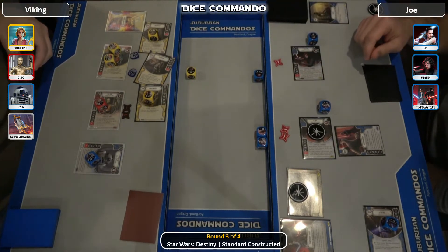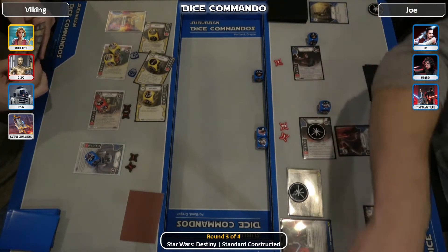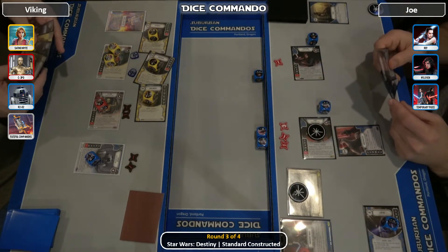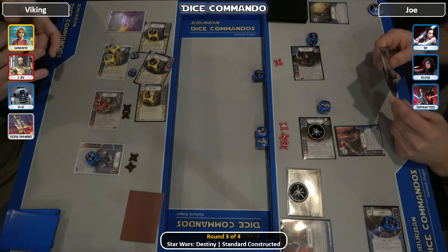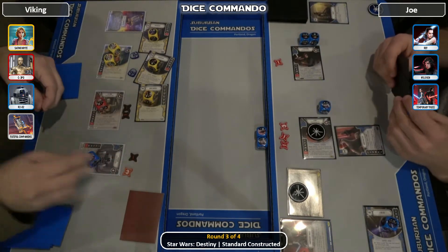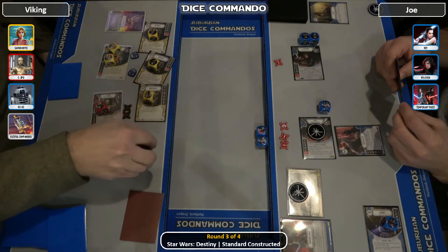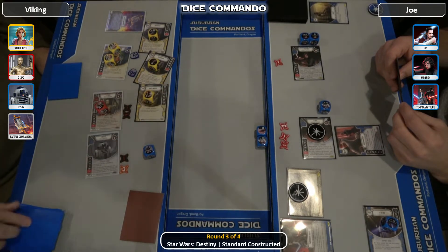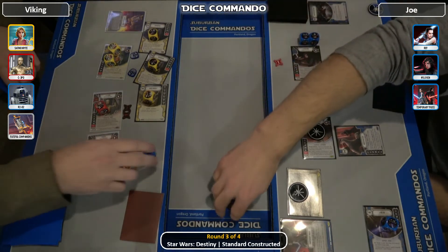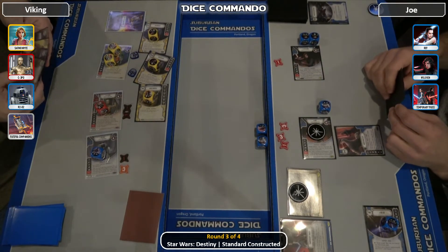2 more to R2, does not go off the shields yet. Goes 3 into Rey — now has 6 health remaining. 2 more into R2. R2 coming in, flips to the 2. Discard to reroll — 1 focus. 2 more to Rey, now has 4 health remaining, so Rey's toast next round.